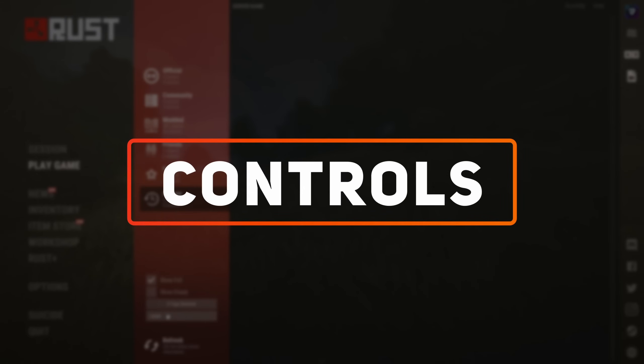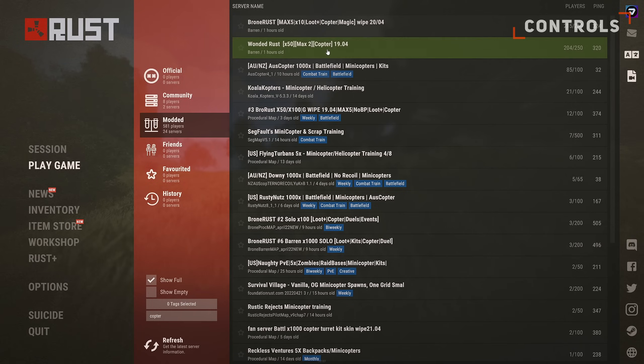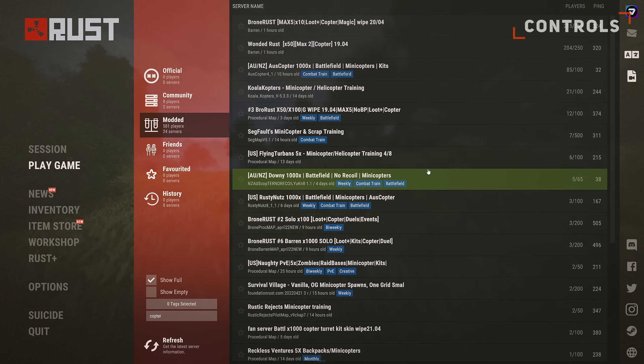If you want to learn the helicopter's controls in an easy and stress-free environment, I'd recommend finding a server that lets you spawn them in. Just search up heli or copter into the server browser and you should find many different ones to pick from.